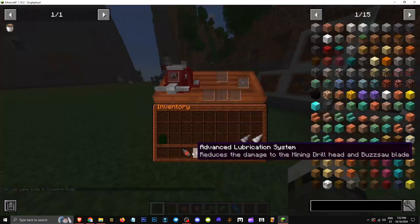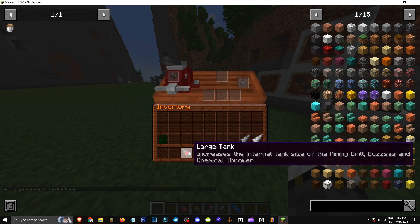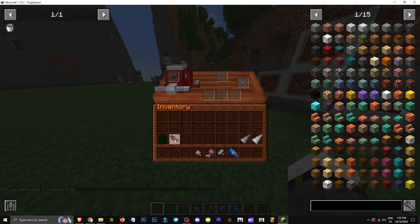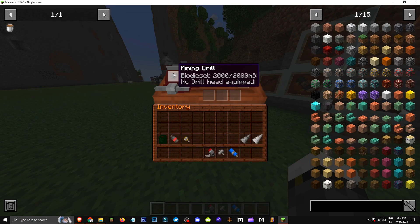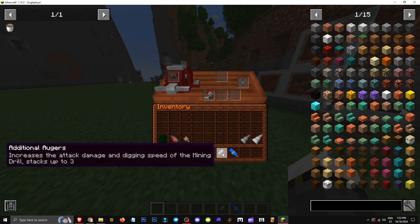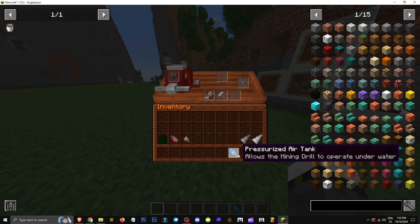There it is. For upgrading the mining drill, let's look at all the effects. For example, the large tank improves the internal tank, giving you more capacity. We also have an attachment which prevents damage to other players. The rock softening acid improves ore drop. And this one increases damage and mining speed.